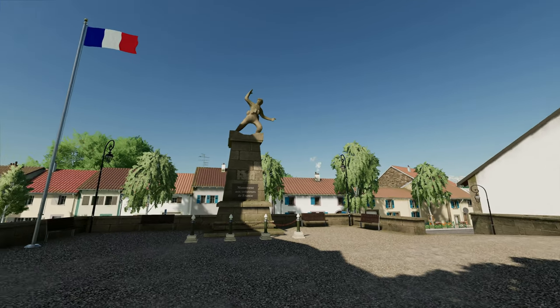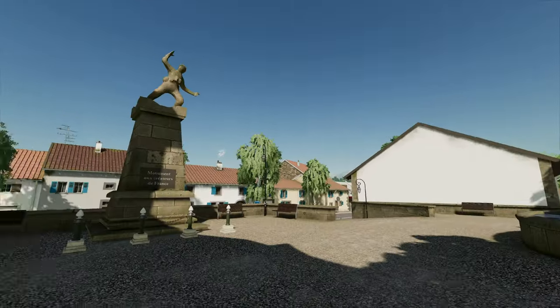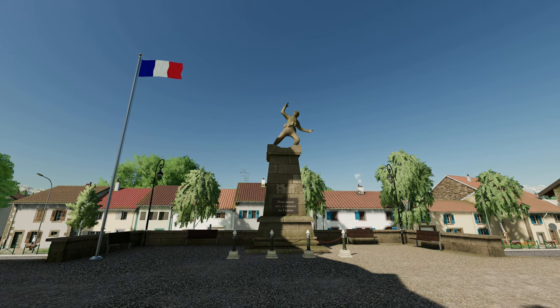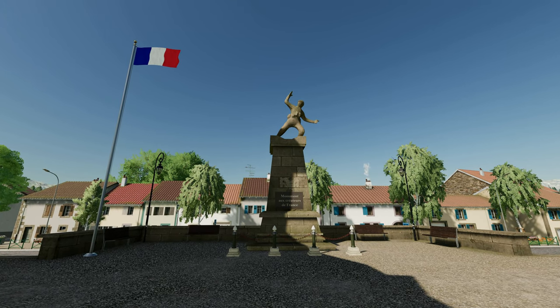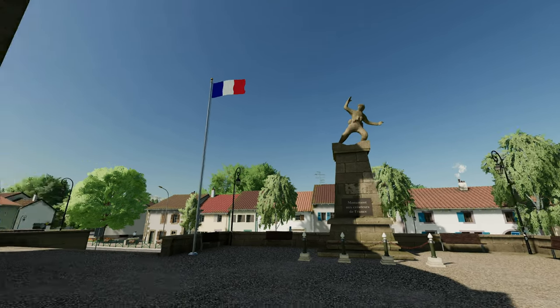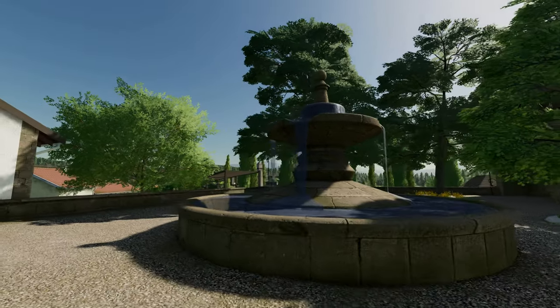I've been wandering around for a little while now, wondering where to start and what pointers to bring up, and there's just so many things to mention. This is where the game starts you off. I'm in New Farmer mode firstly. This is where you start off at the very beginning when you jump into the map in front of this lovely monument - the monument to the creators of France. Obviously, as you can see from the flagpole there, it is a French map based in France. We are next to this lovely church with stained glass windows, and we've got this lovely water feature here next to us.